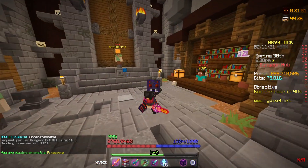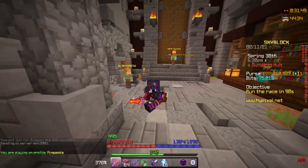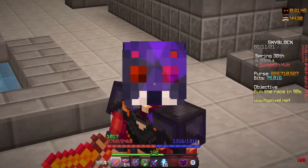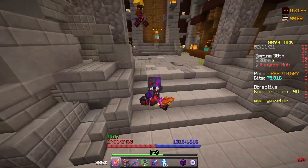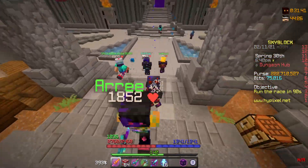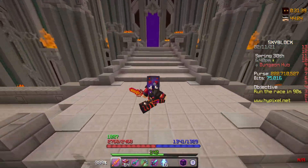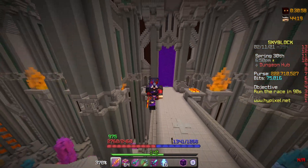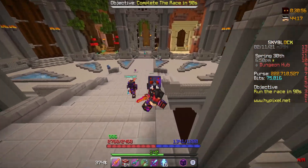Before we hop into a run, let me do my best to explain what you're about to witness. For this to work, you need about two or three members in your party and you're going to be doing floor six runs. Floor six has the terracottas — in my opinion, one of the most tedious floors to do — but when further looked upon, it actually gives some of the most combat XP on the server. The terracottas give a ton of XP.